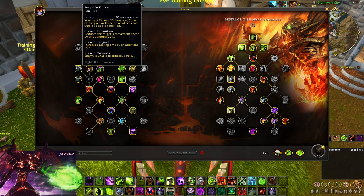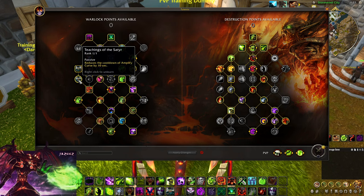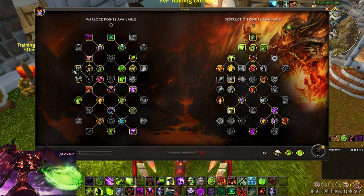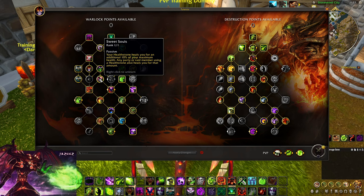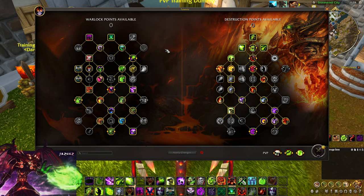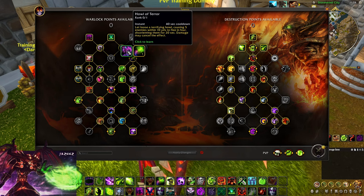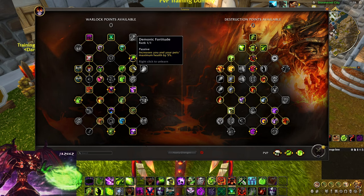Amplify also works against everything that doesn't guarantee crit, so keep that in mind. Use Dawnbreaker in games where there's no weakness opportunity — you can always go Amplify into Tongues and so on. Demonic Embrace for Stamina, Demonic Inspiration to unlock Sweet Souls — it's 10% healing of your maximum HP from Healthstone, on demand, so I'm playing it. I prefer Mortal Coil over Howl in the majority of games, unless maybe against some RMPs or Jungles where you might want Howl.